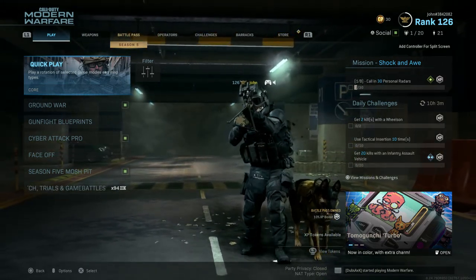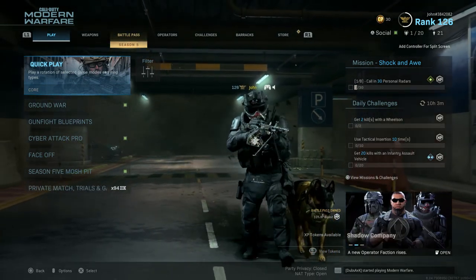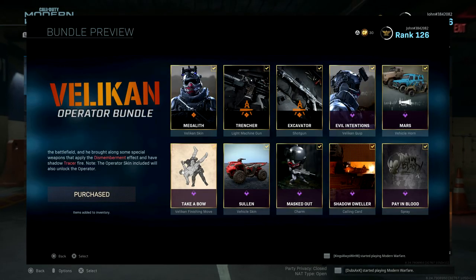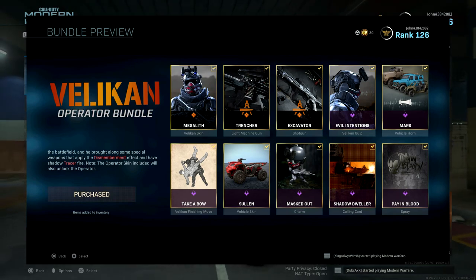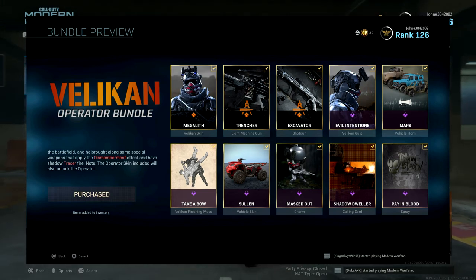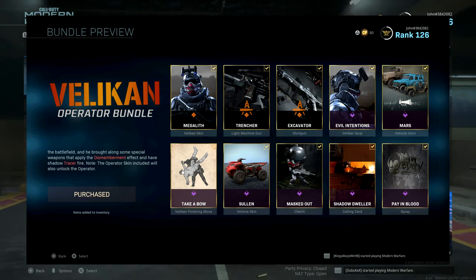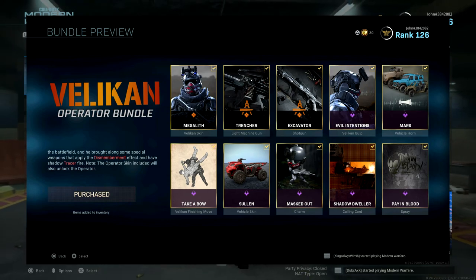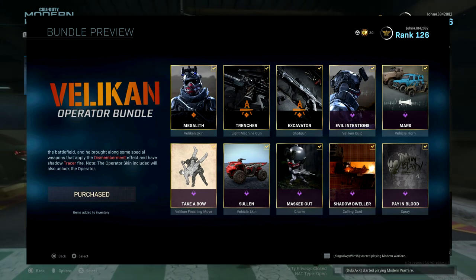For those of you guys that may be wondering, in order to obtain these two new blueprints, you have to purchase the Velikin Operator Bundle currently available in the store for 2,400 CoD points. I already purchased it, but I took a screenshot. With this bundle you get 10 new items: Megalith (a new Velikin skin), Trencher (Bruin MK9 blueprint), Excavator (Model 680 blueprint), Evil Intentions (a Velikin quip), Mars (a new vehicle horn), Take a Bow (a Velikin finishing move), Sullen (a new vehicle skin), Masked Out (a new weapon charm), Shadow Dweller (a new calling card), and Pay and Blood (a new spray).